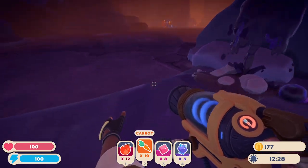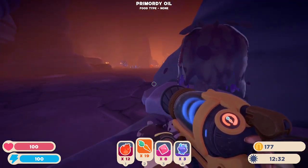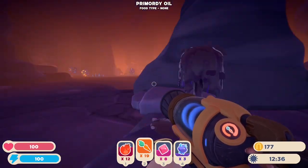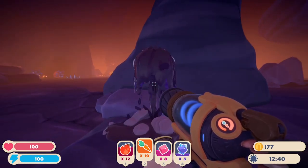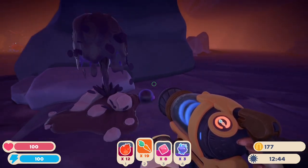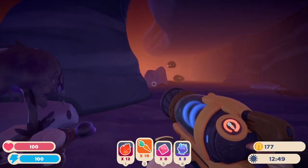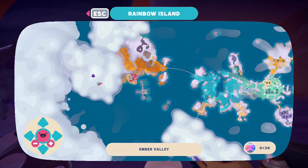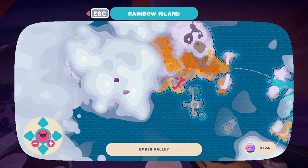Hello everyone, this is a Slime Rancher 2 tutorial and today I'm going to be showing you guys how to get primordial oil, because you may or may not know, but they got rid of extractors so you can't get them from extractors anymore. But what you want to do is go to the Ember Valley.